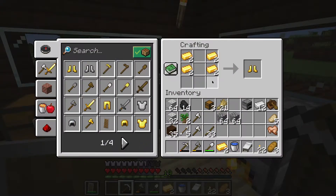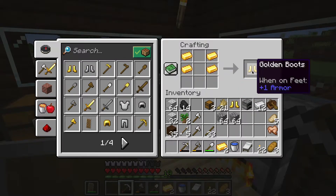First of all, let's make those boots. I have enough gold to make two pairs of boots.